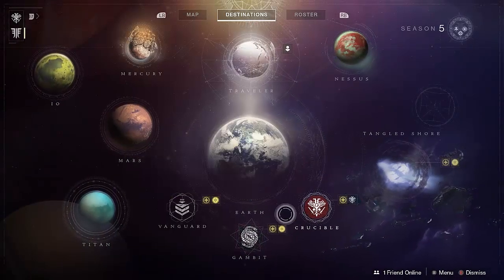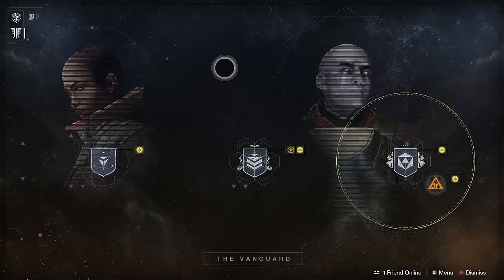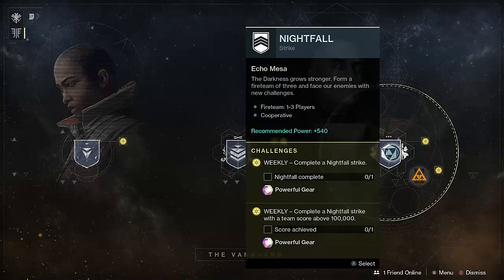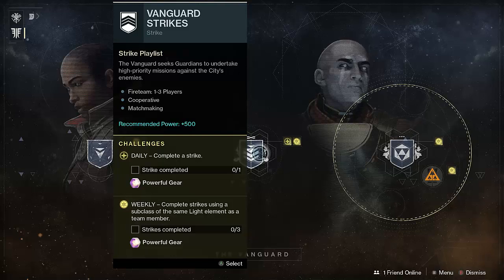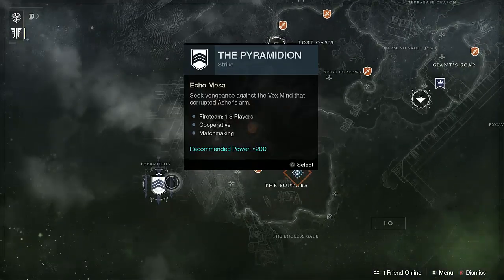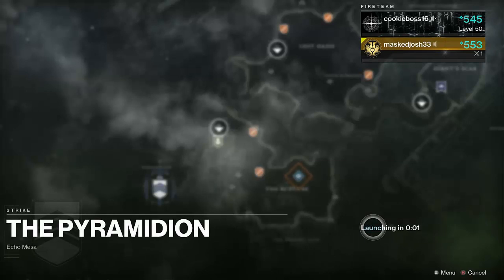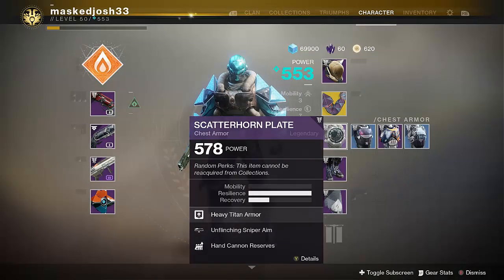All right, let's do the strikes. Vanguard — Cayde's face no longer pops up for the strikes. We should have done it while Cayde was still alive, though we couldn't damage him. Cayde could have helped us with those things, talked us through everything. It suggested power level 500 though. Yeah, good point — we're only 300. We're looking for one on IO. Correct. There it is, and there's a quest too.